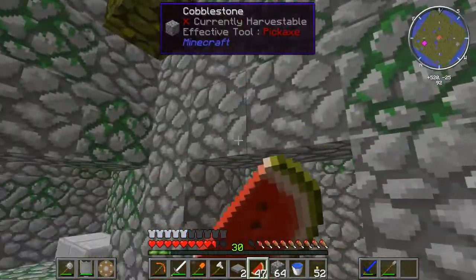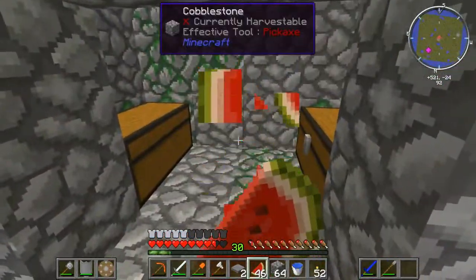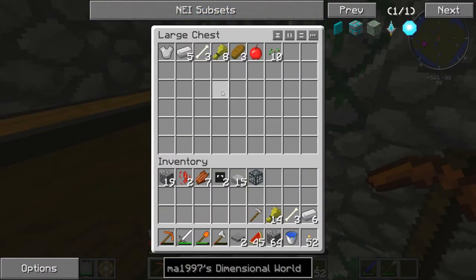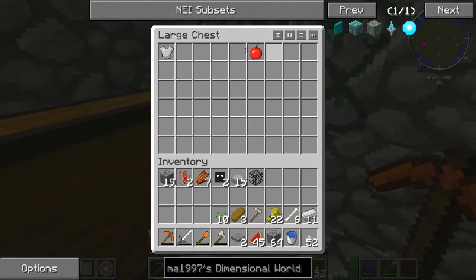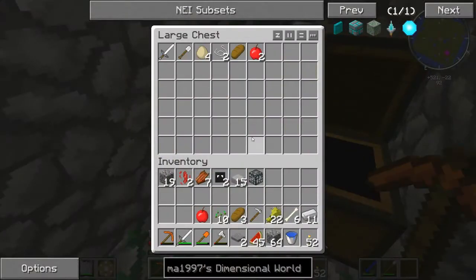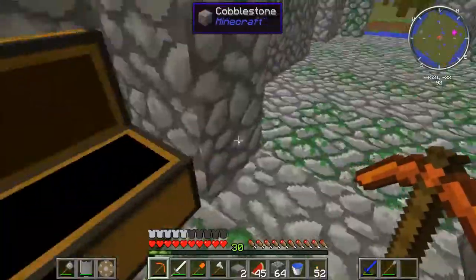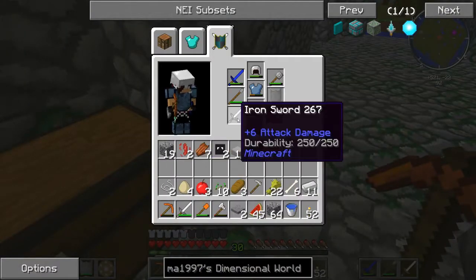Let's see what's in these Nether chests here. Anything good? Not bad. I can use some eggs — it's always good.